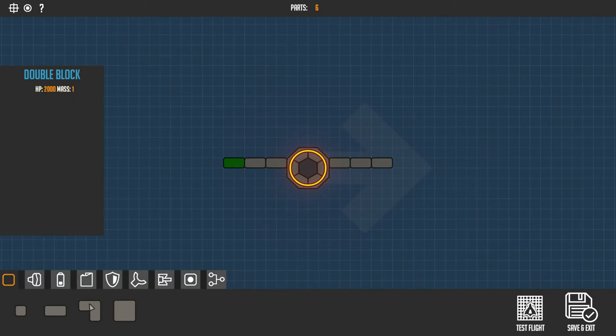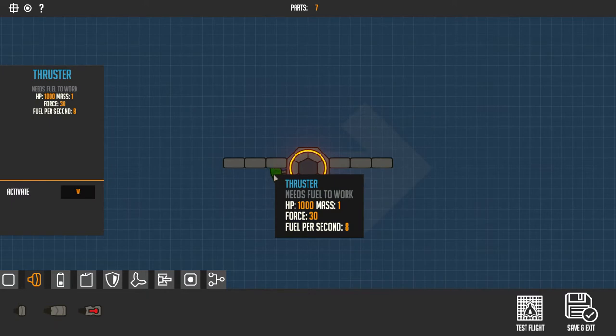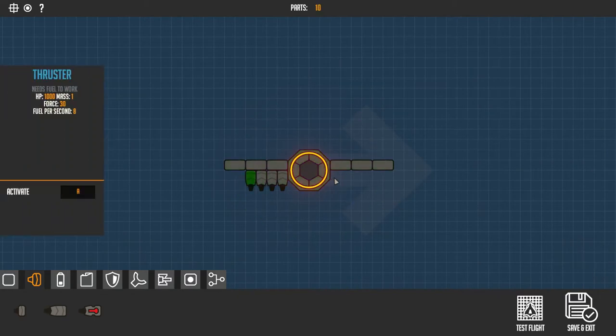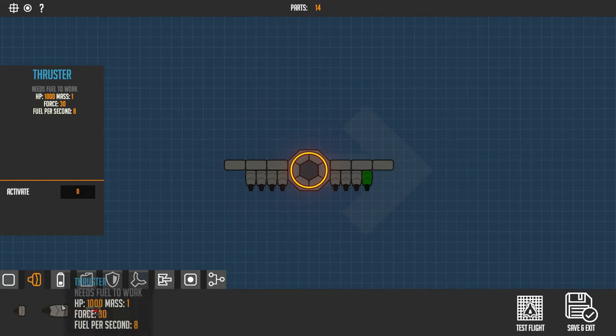We've got basically two wings stretching out now, which is interesting - it's a good start. But we're definitely gonna need some thrusters as well to get our little ship going around where it needs to be. I'm going to set up these thrusters here and I'm gonna have them activate under A, because that might be easy to remember that is the left side. So we'll go ahead and stick a few more on here. These will be the D thrusters - thrust that D. So we'll do the same amount on that side as well. Pretty basic maneuverability system, but it should work well. If I'm pushing A and D together the craft will go forward, just A will make it turn right, just D will make it turn left - at least that's how it goes in my head.